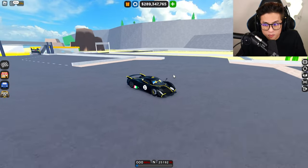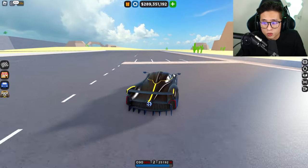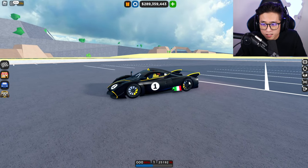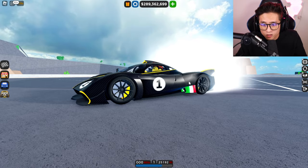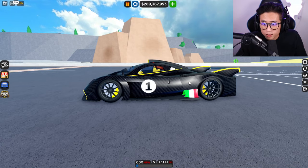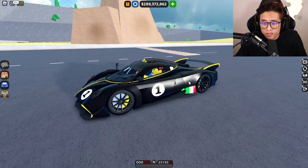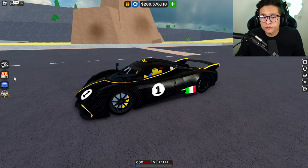It also has to be a certain type of car. Take the Pagani — once we do a launch, you can see we did not do a wheelie. To do a launch, hold down the brake and the gas at the same time, then let go of the brake. You can see it nudges up, the wheel spins, and you get a launch. But with this car we still did not do a wheelie — it's powerful but too heavy.